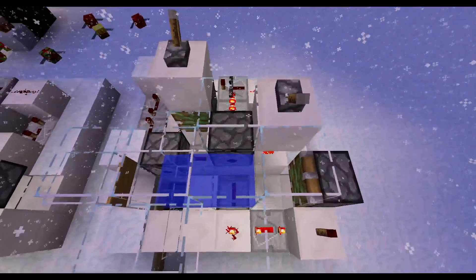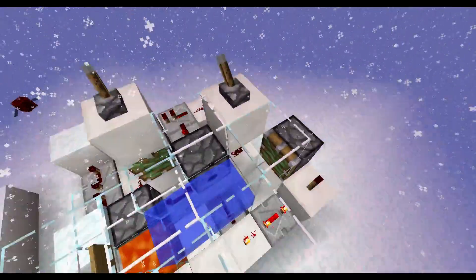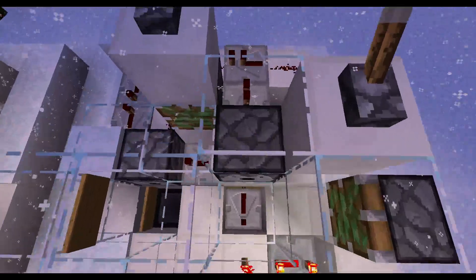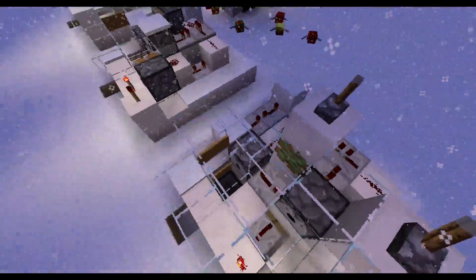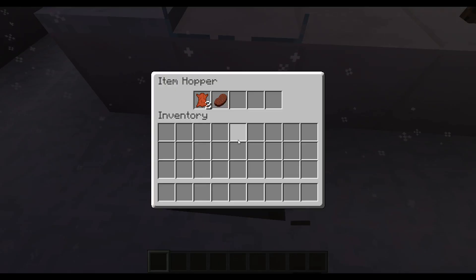That's the big advantage of this design — it separates every baby cow. When I flick the lever here, the piston will extend and push all the baby cows that stayed in here over to the side, so when they grow up they get burned by the lava and you can collect all the loot in this hopper. We already got some in here — that's great!